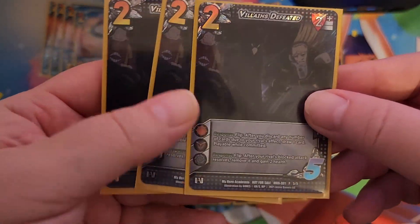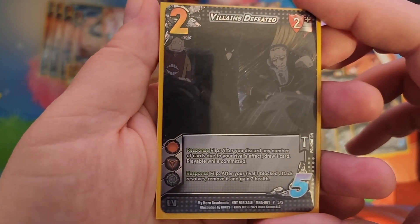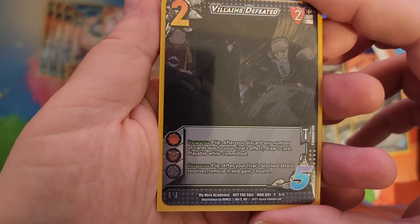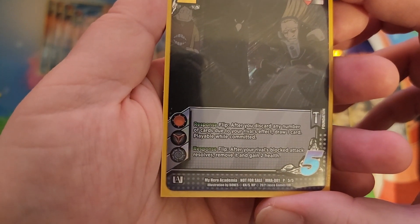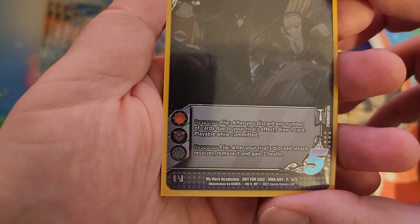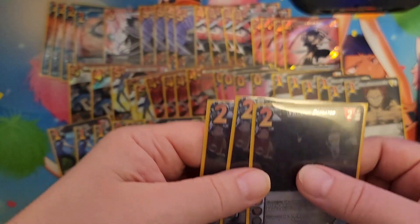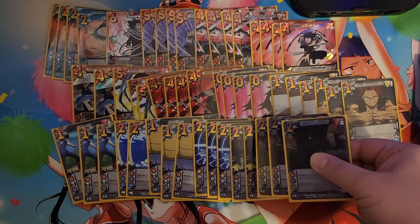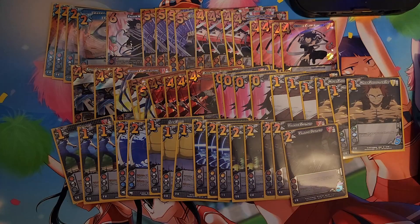Three copies of Villains Defeated. Flip: after you discard any number of cards due to your rival's effect, draw one card. Playable while committed. And response flip: after your rival's blocked attack resolves, remove it and gain two health. Really important with such a low health pool at 19 — you need ways to claw back some of that health.